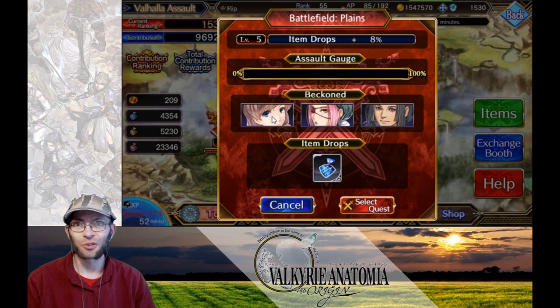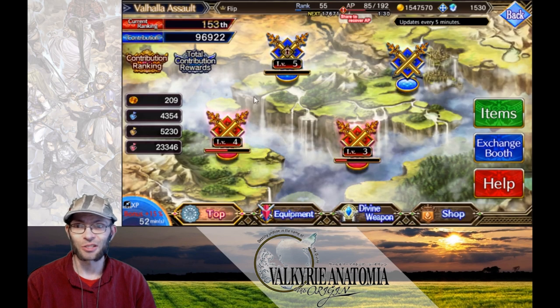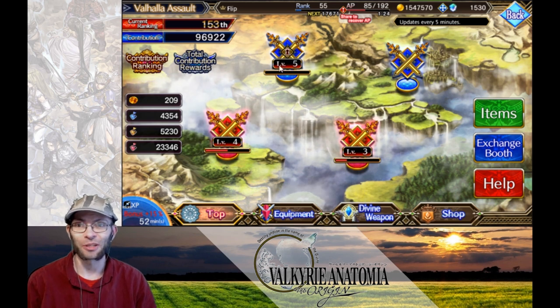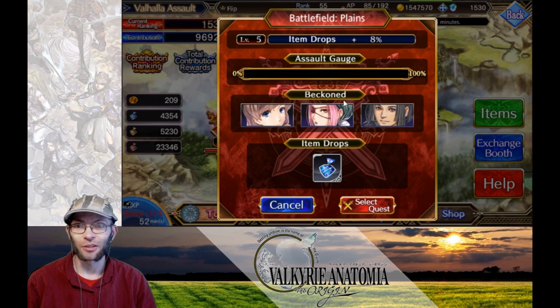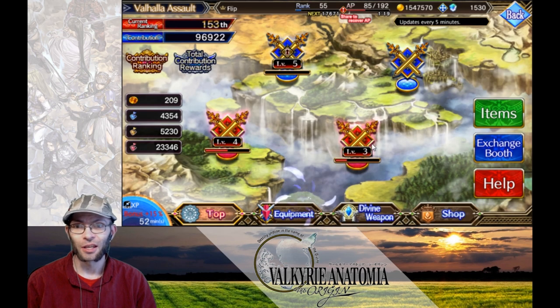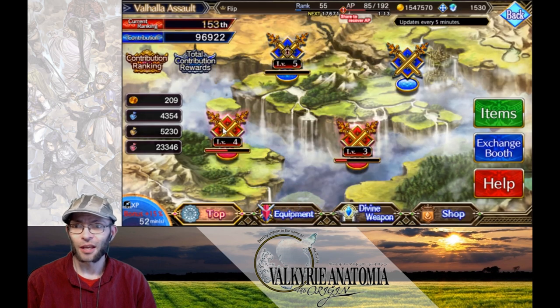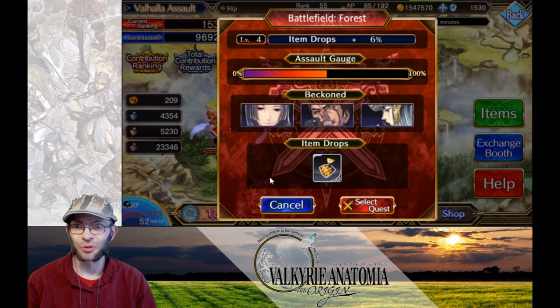The bosses in each stage are also weak to dark — not just the bosses but all the enemies. So all three stages are weak to dark, and in the respective stages they're also weak to certain weapon types. In this stage they're weak to swords, in this stage they're weak to staves or rods, and in this stage they're weak to greatswords.